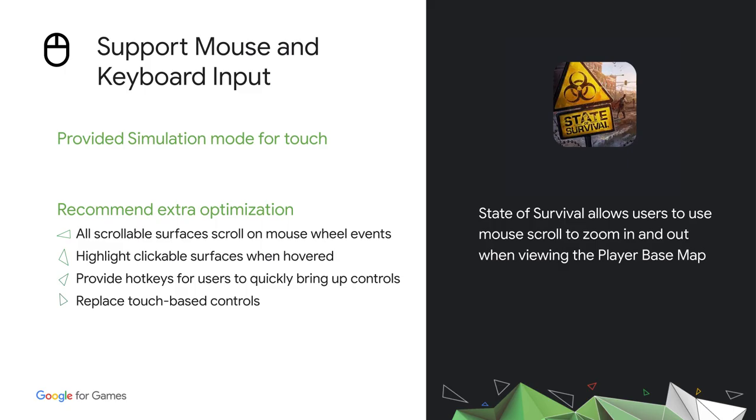Google Play Games on PC will offer a simulation mode for users to use mouse clicks as touch input, enabling players to enjoy most mobile games without additional input work from developers. You can do more to leverage keyboard and mouse — for example, assigning hotkeys, replacing the virtual joystick, or handling multi-touch gestures. State of Survival, a leading simulation game developed by FunPlus, provides mouse scroll to zoom in and out when players manage their base. Players can now continue their adventure on the large screen to see game details more clearly.